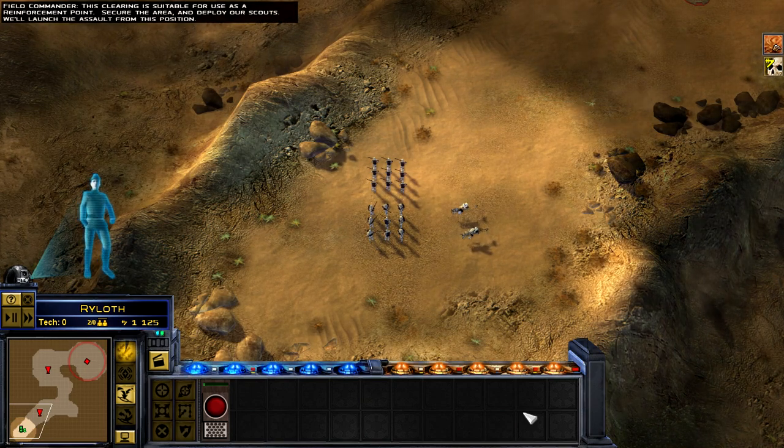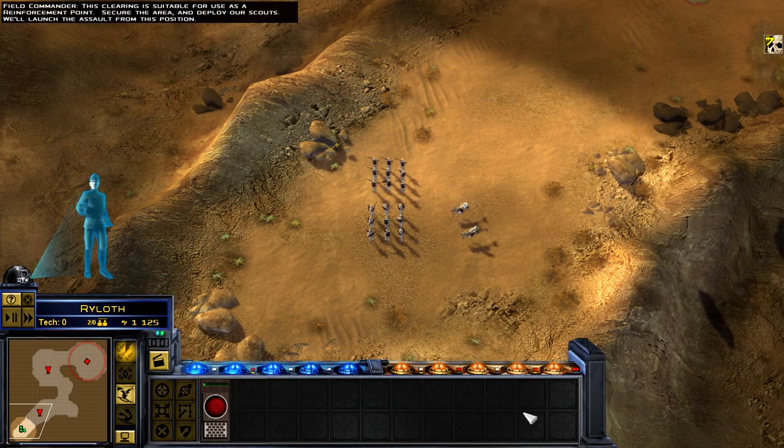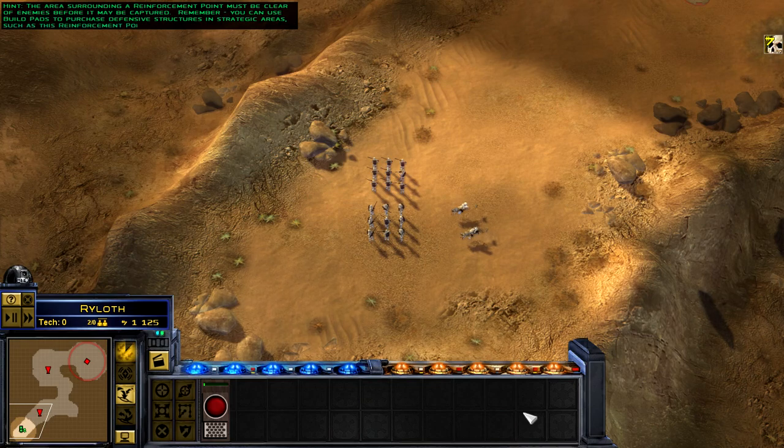This clearing is suitable for use as a reinforcement point. Secure the area and deploy our scouts. We'll launch the assault from this position. The area surrounding a reinforcement point must be clear of enemies before it may be captured. You can use build pads to purchase defensive structures in strategic areas such as this reinforcement point.